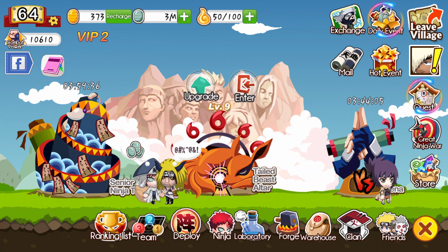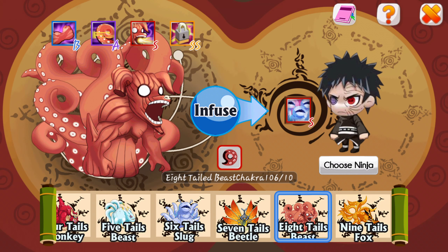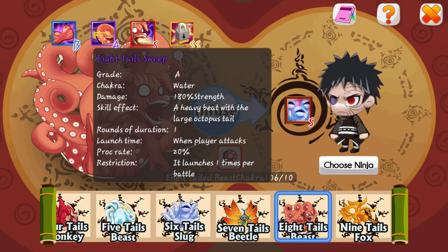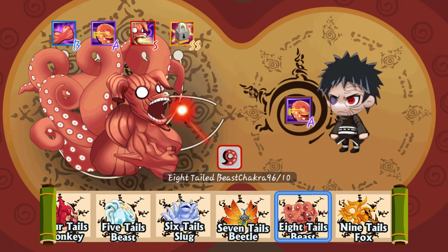Next is the tailed beast altar. Basically you get chakra and you can give it to certain people. There are certain chakra types and you can give one to each person.